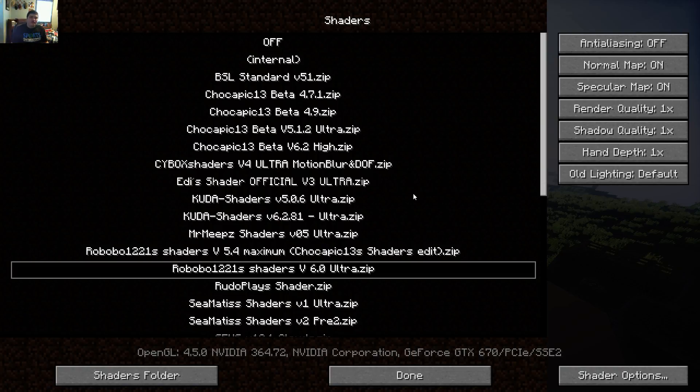I don't understand why it takes so long to load a shader pack in this version — it's kind of stupid. You go back to 1.8 or 1.7, you click a shader pack and it's done immediately. With this version you're just tick-tock waiting and it doesn't want to load.